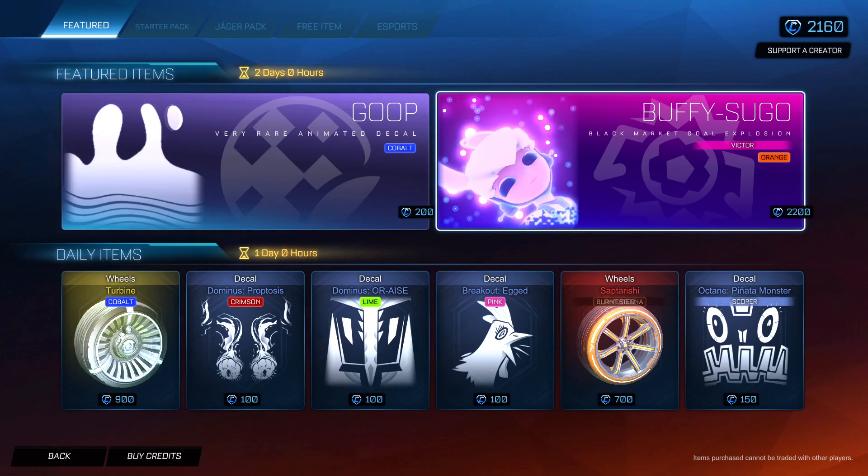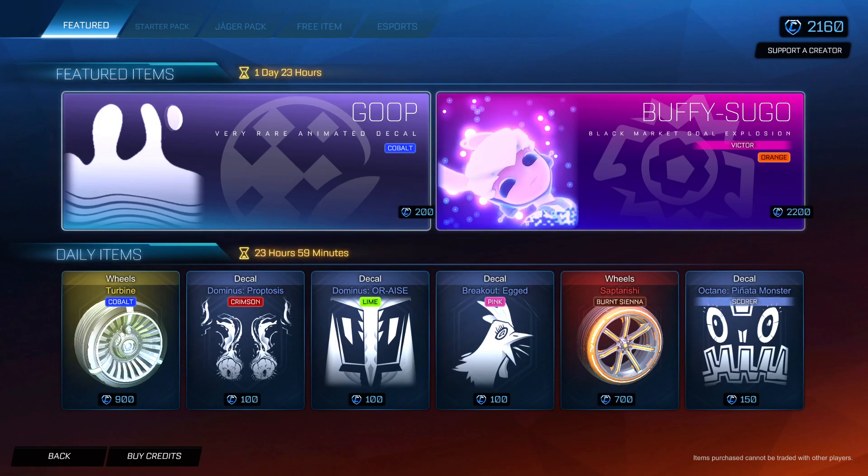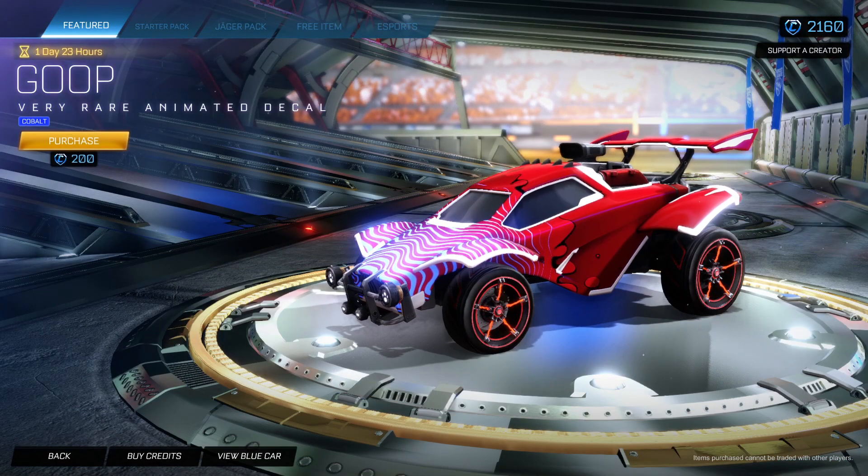Look at the credits down there at the bottom. We have a very rare animated decal in the item shop and it's the Goop decal. It's a brand new painted version of the Goop decal. Before, we have not been able to get the painted version of a Goop decal until today. Now I am proud to show you Goop can come painted.